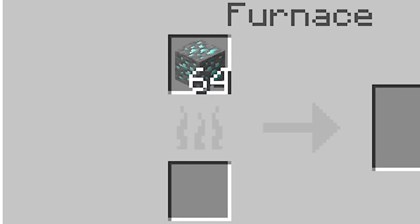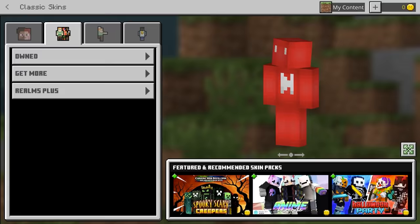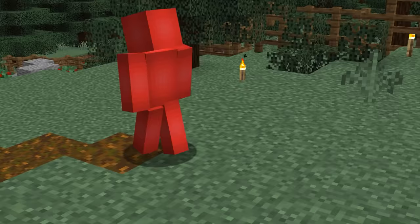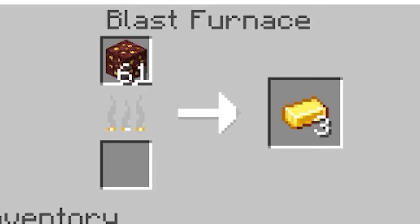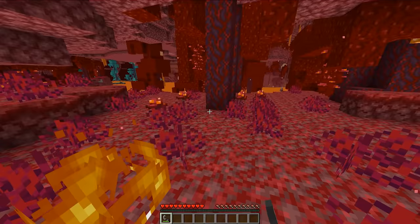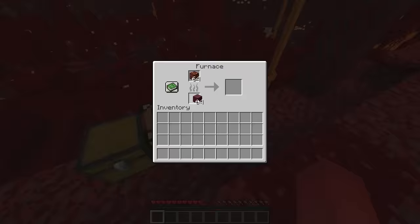Number twenty-three: finding the best fuel source can be something of a math problem. But if you're on Bedrock, bowls are a more efficient fuel source than sticks — six planks craft into eight bowls to smelt eight items, instead of crafting twelve sticks to smelt only six. This is a big help when smelting down stem blocks in the nether.